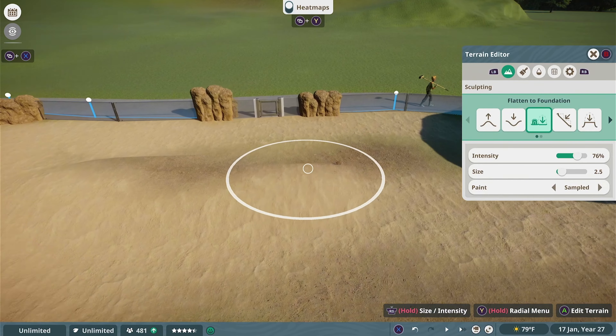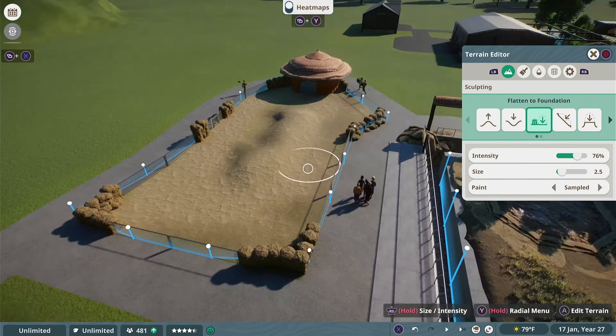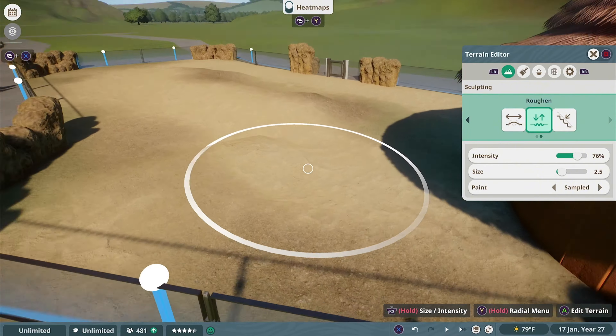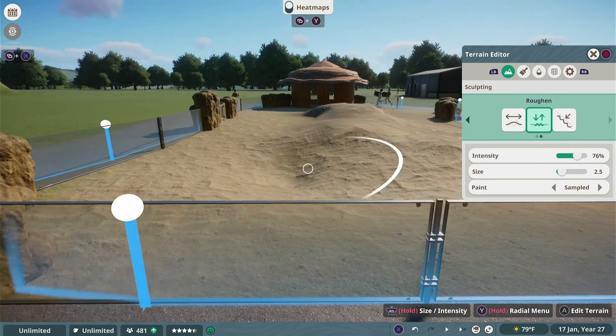Now we need to actually work on the meerkat's mound — this needs to be just tall enough to where they can get an elevated view to look for predators along the savannah horizon. We don't want it to be a complete mountain, otherwise they won't be able to get up there. Meerkats aren't necessarily good climbers — they live in the flat savannah, after all.